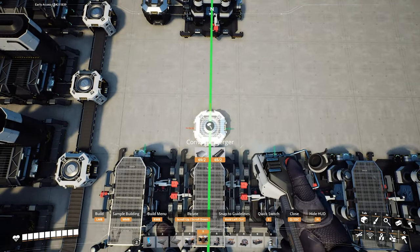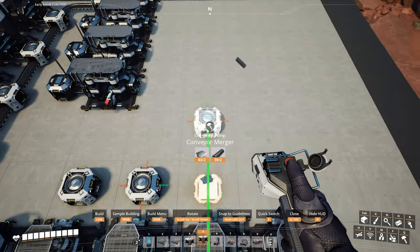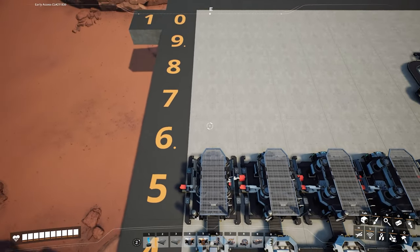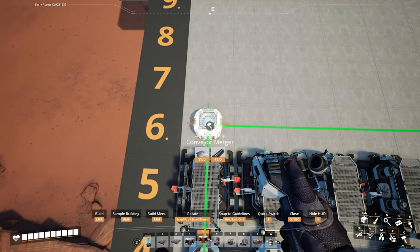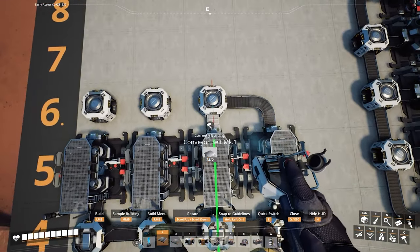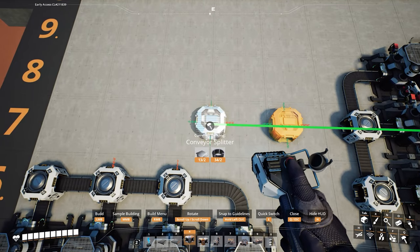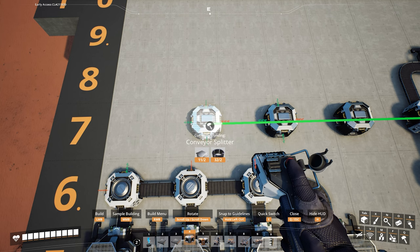Add mergers in front of the second, third, and fourth constructors — the fourth one with the output going straight, the others facing right. Add mark one belts between all the constructors and the mergers, and also between the mergers themselves. In front of the steel beam constructors in row six, add mergers — the first one facing forward on output, all others facing left. Add mark one belts between the constructors and the mergers. In the seventh row, add a splitter at column five, one between columns three and four, and the last at the end of column two. Add a mark two line between the concrete merger and the first splitter.